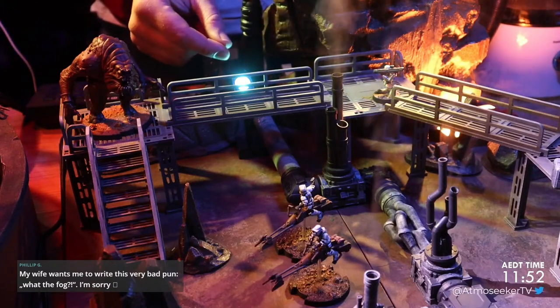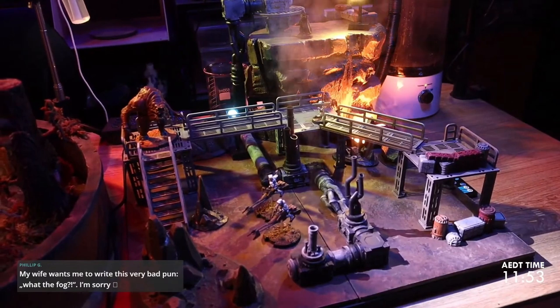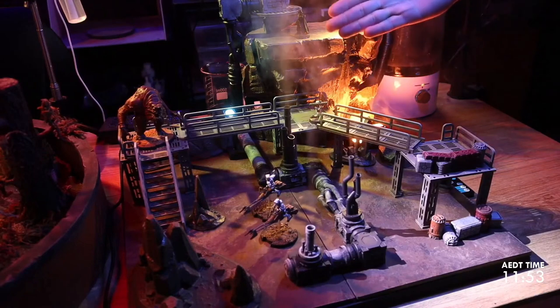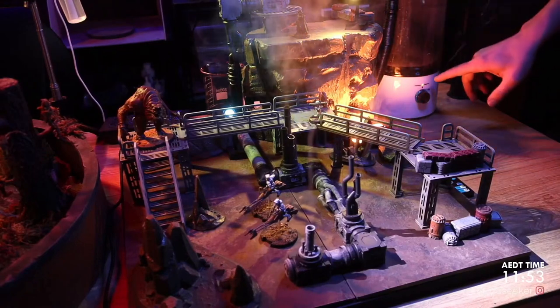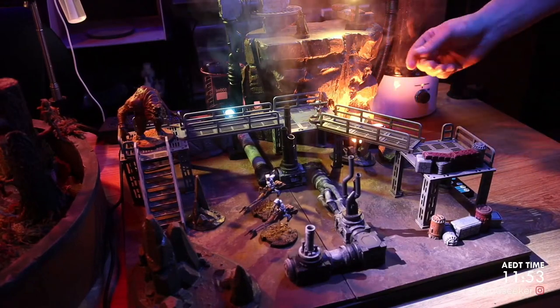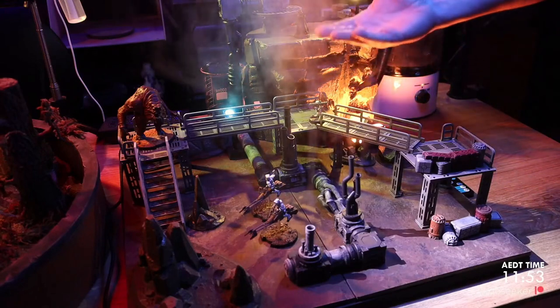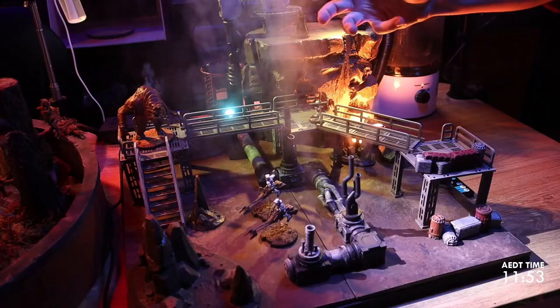The lights aren't just for color — having them positioned behind the fog, you can see here even with the uplight coming upwards, it's giving more volume to the fog. Right now I've got it on a pretty low setting, but because of that light coming from behind and upwards, it's giving more body to that fog.